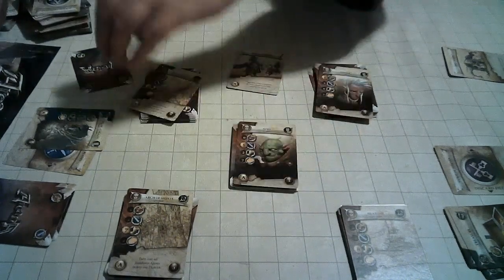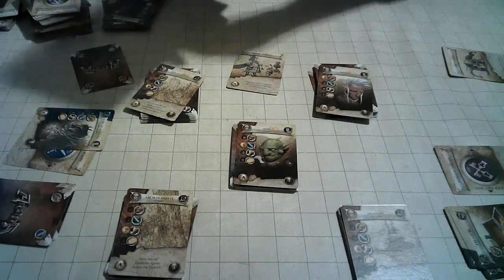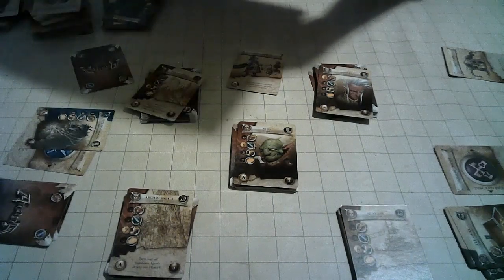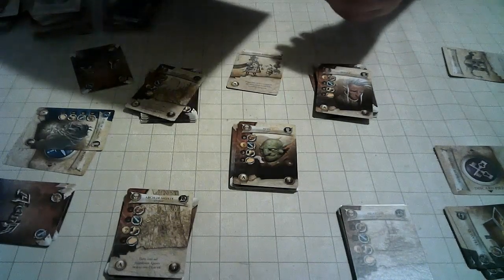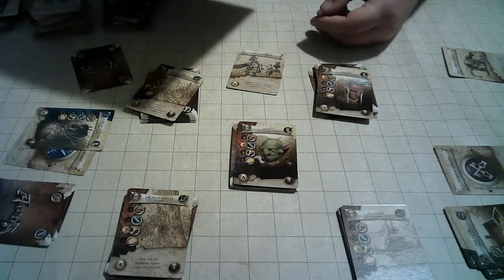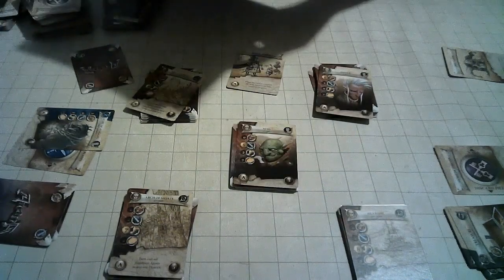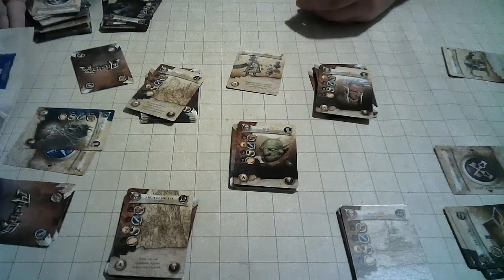For end-game tiebreakers, whoever has the most stake cards wins. Relics give you a lot of cards and might help with that tiebreaker, but they're also low in points.